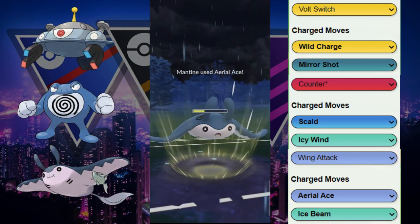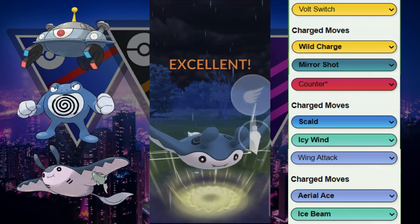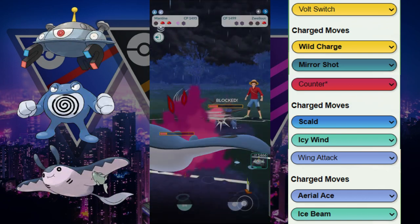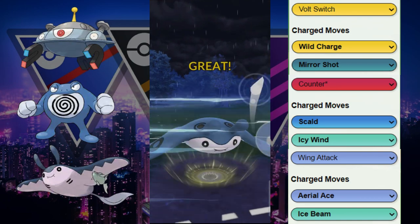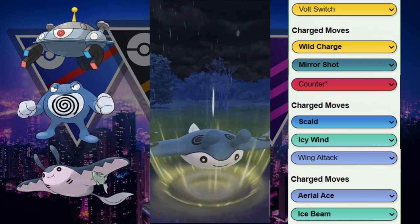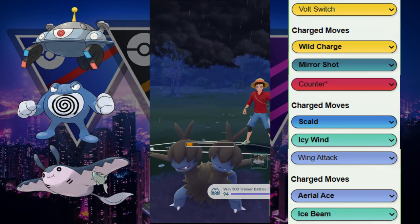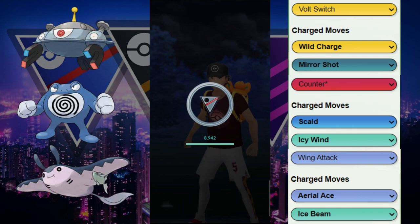We go for the farm down. We have a ton of energy. Azumarill is so low we don't even have to go for Ice Beams anymore — this is gonna be Aerial Ace and then another Aerial Ace. They decide to double shield, and then we get to a third Aerial Ace to take out Azumarill. GGs to our opponent — able to win that game.